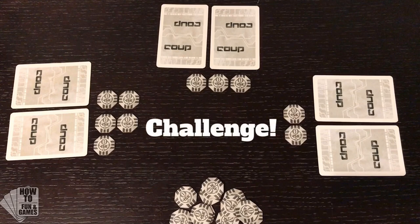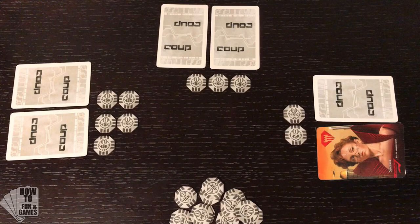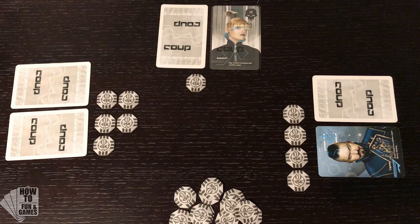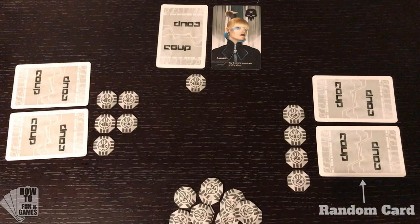In this case, player two challenges player three and thinks he does not have a Captain. Player three now has to flip up one of his cards. If it's not a Captain, he loses that influence and that card stays face up and is out of play. If it is a Captain, then player two has to flip up one of his cards and lose that influence. Player three would then shuffle his Captain back into the deck and replace it with a random card face down, because he did not lose any influence this turn.